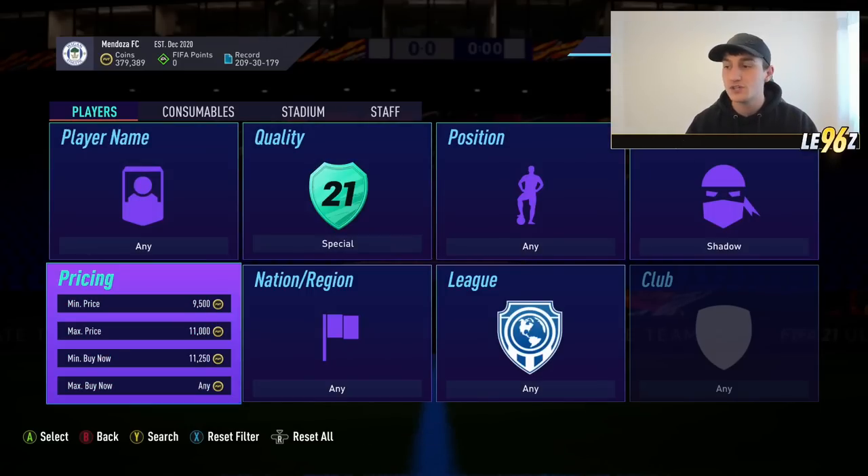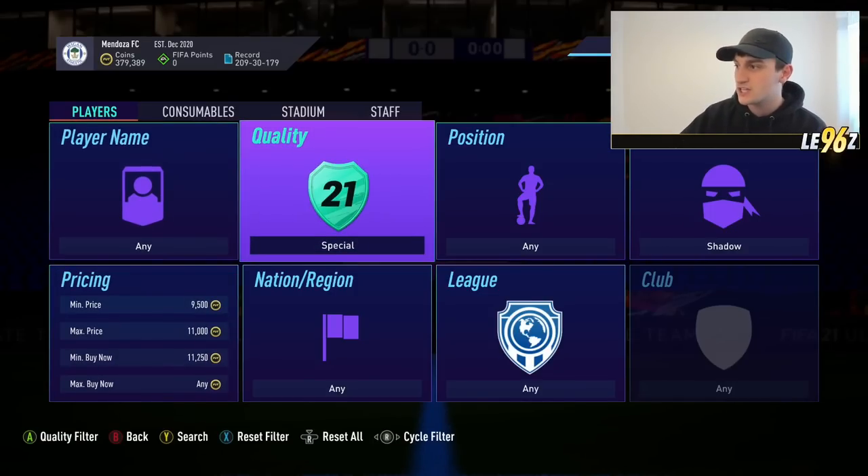I've also got a more high-budget method where you can get Icons. The filter is 99,500 coins max price, 11,000 coins, min buy now 11,250 — and we're going to set it up to special.